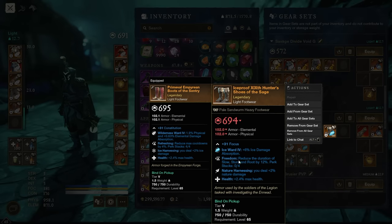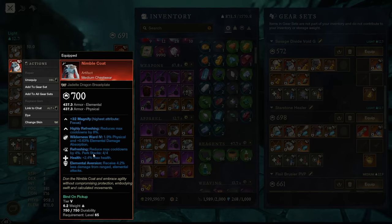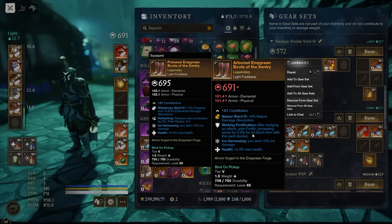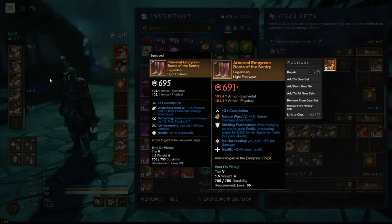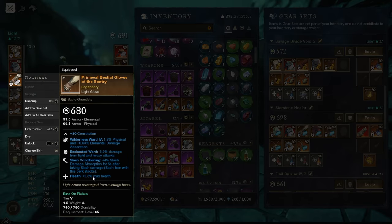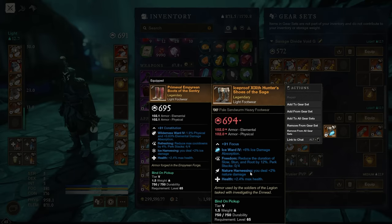After this, things get a bit situational. Freedom is generally more of a PvP thing. Harnessing perks can be good if you're playing with a particular build — Ice Harnessing or Fire Harnessing for Fire Staffs or Ice Gauntlet. These Conditioning perks are a bit situational but can be okay. In general, Health, Enchanted Ward or Grit Ward, Elemental Aversion, Weapon perks, and Refreshing will make up the bulk of perks on your gear. Shirking Energy can be something you look for on your legs if you're in a light equip load, and Shirking Fortification could be good in Medium and Heavy as well.